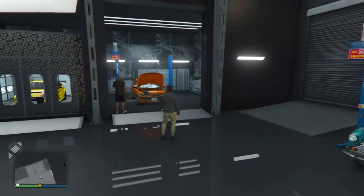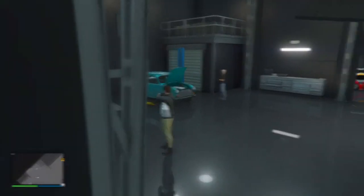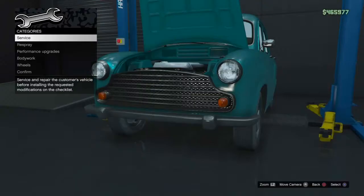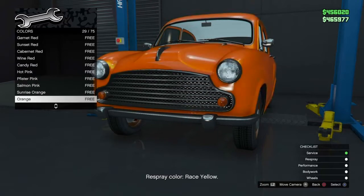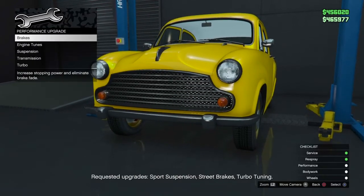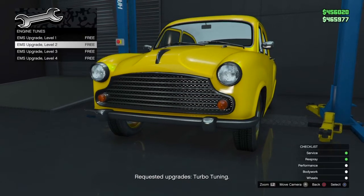Once you buy an auto shop in GTA 5 Online and the car lift, you can start doing the auto shop client jobs. Customers bring you their vehicles and you have to customize them to their liking. You can either do exactly what the customer wants, or take a gamble and add a little bit more to the vehicle — it's a risk, but either way you're still making good money no matter what.